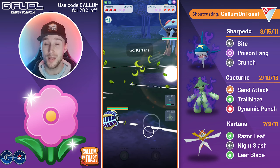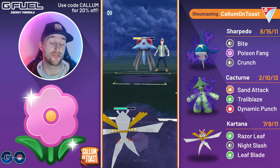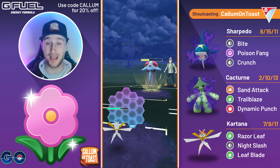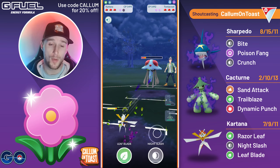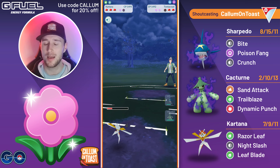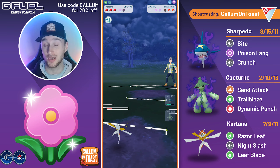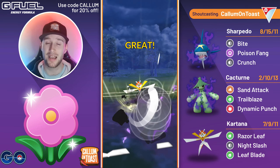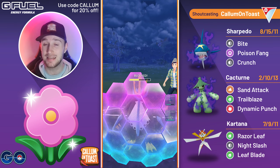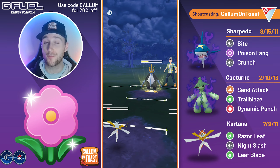Into the next battle we see an Empoleon in the lead. They swap out and bank a charge move into their Tentacruel. I shield this to play it safe, and the opponent goes for an Acid Spray — unfortunately that wouldn't do much damage, so I probably could have no-shielded that and farmed them down. Anyway, we've used our shield. The opponent comes back in with the Empoleon. I go for Night Slash expecting to grab a shield, going for a boost — we don't get it, but the opponent doesn't commit to the full farm down.